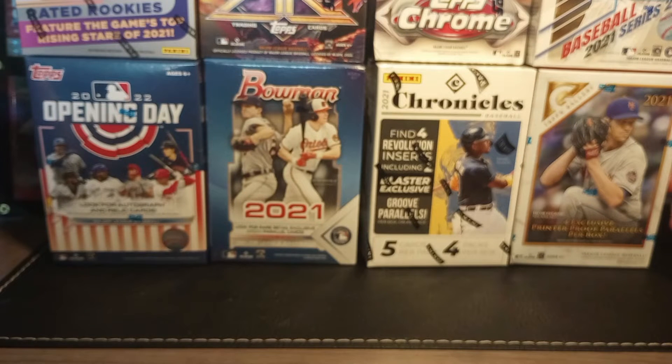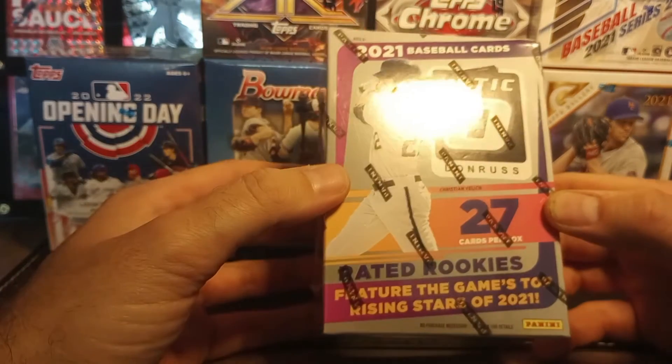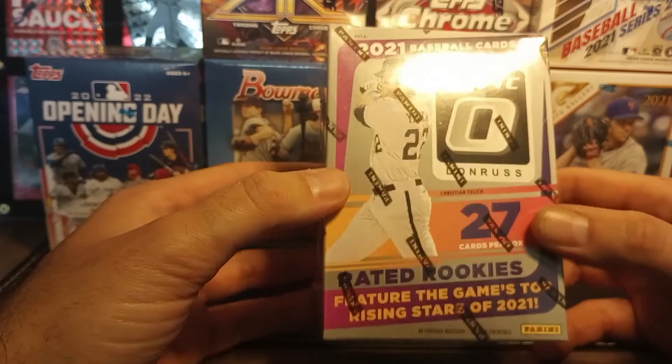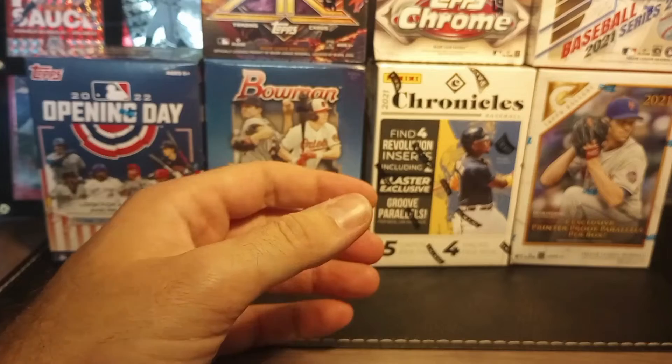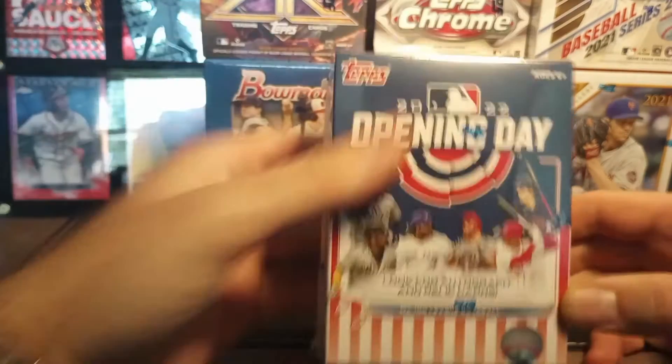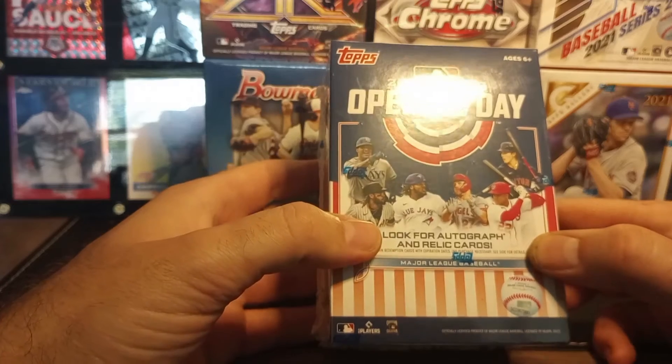Here's what we're opening — a nice mix of some ultra new stuff and some more recent stuff. First off, we've got a 2021 Donruss Optic blaster, 27 cards per box, really fun set, nice high quality cards — one of Panini's better ones. We also have a 2022 Opening Day blaster box, and you can get autograph and relic cards from there.